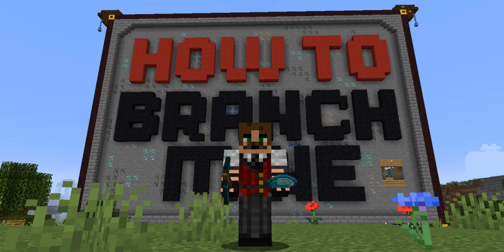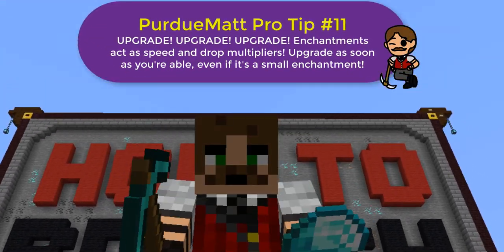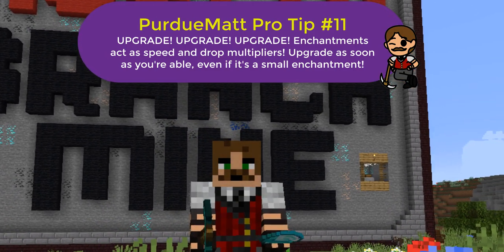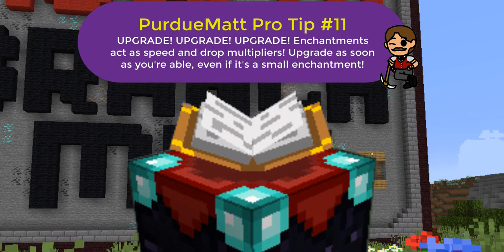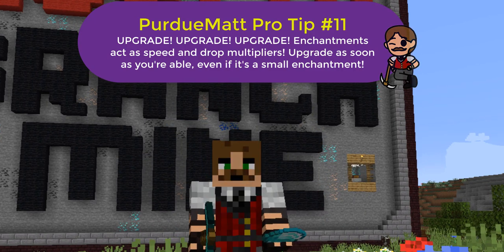Fortune 3 and Efficiency 4 is where it's at. Crafting an anvil will also allow you to combine enchantments — so upgrade, upgrade, upgrade as soon as you can within the game to maximize your mine's output. Even if you don't have many bookcases or even zero bookcases, still throw down that enchantment table and get what enchantments you can. Even a level 1 enchantment will make you more efficient — you can always upgrade to higher levels later.